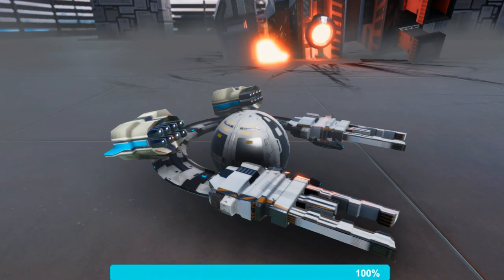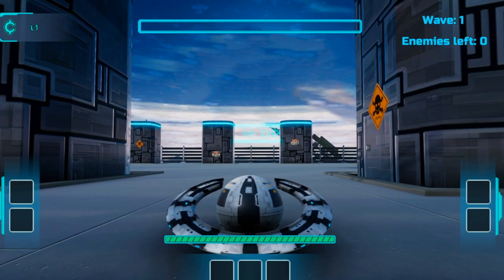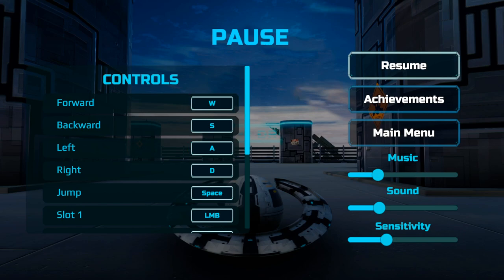If you're playing on the Windows 10 version, you can pause by pressing Escape and check out the controls on the left side. Real quick, I'm going to show you guys the achievements.